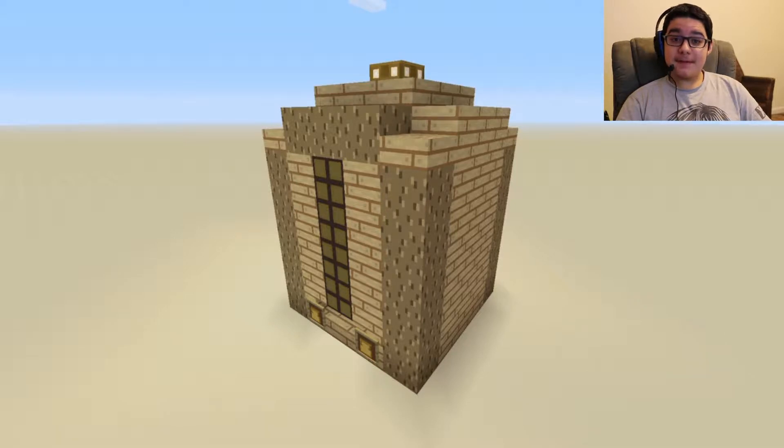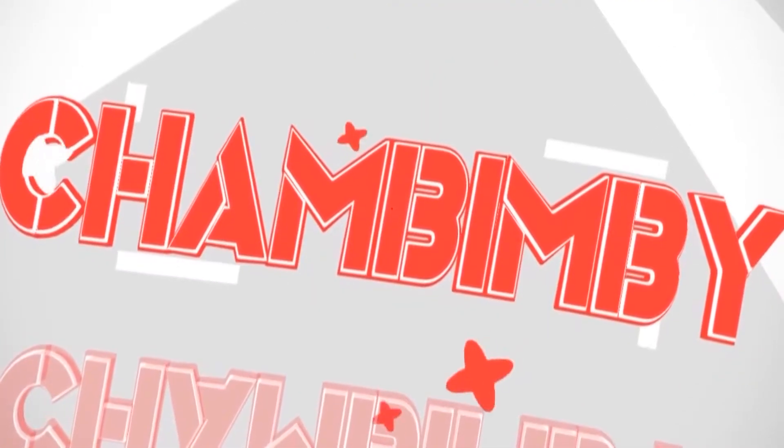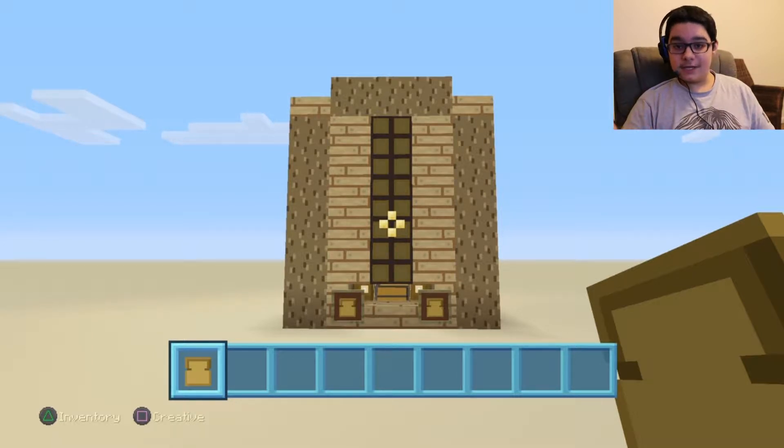If you are wondering how this works, please stick around and you will find out. We are going to be getting into the storage silo. Basically what it does — it has a whole bunch of chests stacked on top of each other. That way you can store many amounts of things, but at the same time it lets you know if you're going to get full on all your chests.